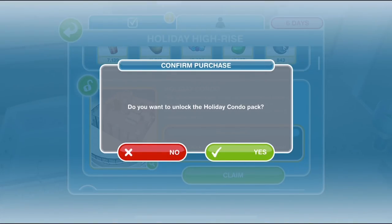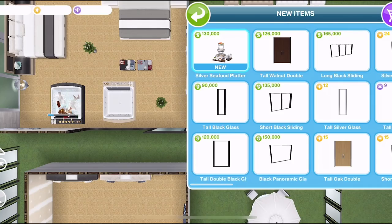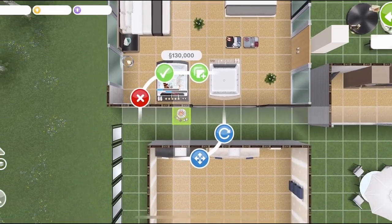Congratulations, you've unlocked the holiday condo location. This luxurious, editable high-rise is now available to visit. Go on a cruise from the Sea Voyager boat in the middle of Simtown. We do unlock a new item as well as the house — we get this silver seafood platter for 130,000 wowsers.